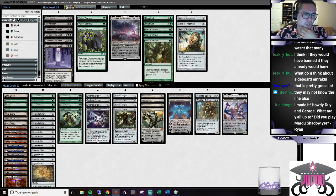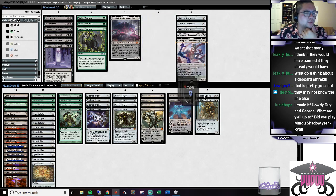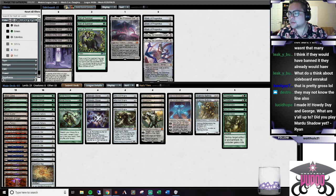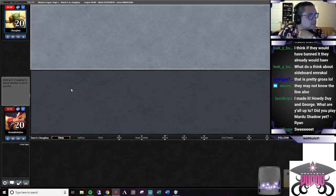I want to bring in the Thrags for sure and the Nature's Claim. I have a feeling Ulamogs are going to be useless. I don't think I want to bring in Ley Lines - Dismember seems too punishing. Veil might be reasonable to bring in here because they should be bringing in some kind of counters, but it seems like they are more aggressive. Come on in!